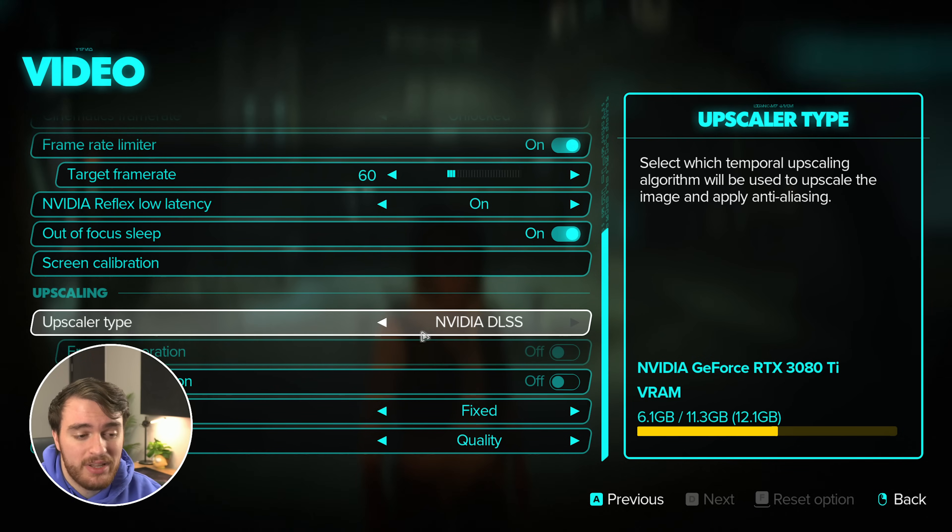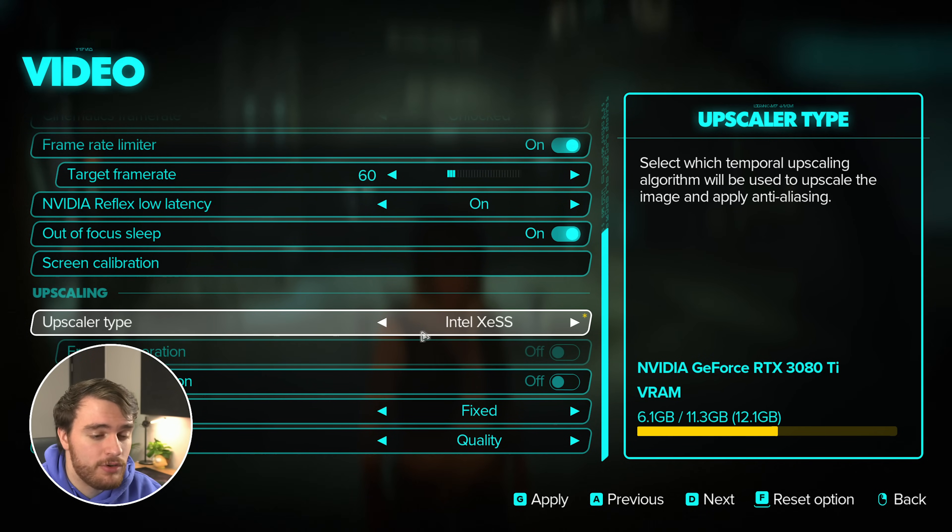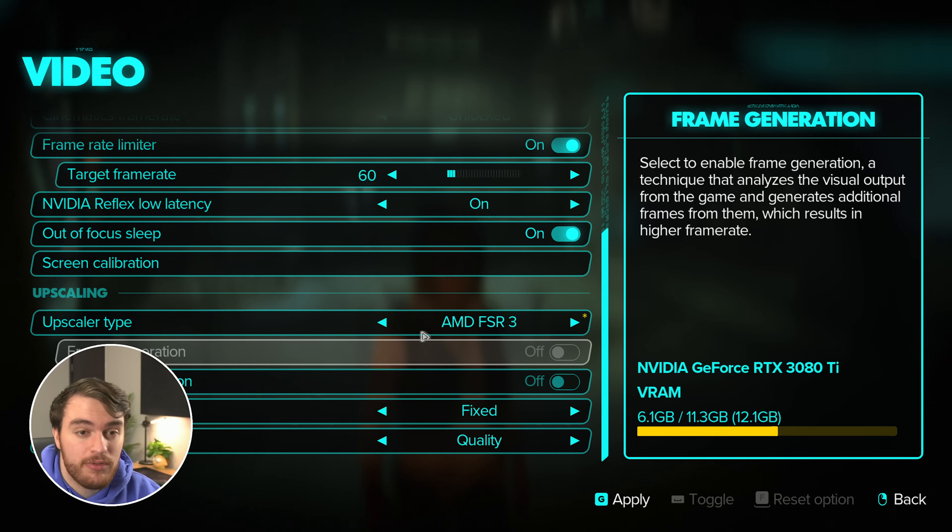In order to use frame generation with DLSS, you'll need to have an RTX 40 series graphics card. Otherwise, you can switch across to FSR 3 on any GPU and use frame generation that way. I'd recommend not really using frame generation unless you're getting a solid 50–60-ish FPS at least, in which case you can double it to around 120, which is fantastic. Anything below that, you may notice some input latency issues, which may become especially annoying in combat where accurate mouse movement is required. It's probably going to be less noticeable via controller, but it'll still be there.